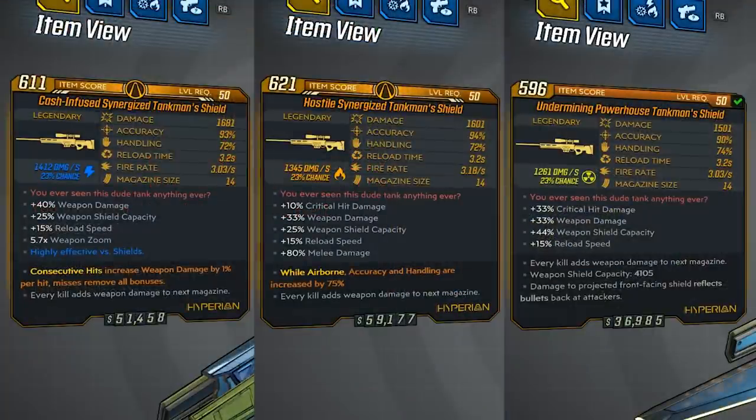I want to show you guys a comparison of three elementals that I was able to get with this sniper. The one on the left is a shock elemental, cash infused, synergized. In the middle is fire, hostile, synergized. And the one on the right is radiation, undermining powerhouse. Their damage is down quite a bit from the non-elemental at 2,400 — with these elementals we're getting anywhere from around 1,500 up to 1,600. Elemental damage per second is ranging between 1,200 to 1,400, and they all have the same 23% chance of their elemental ability. They're all getting bonuses to weapon damage, shield capacity, and reload speed, and some are getting a really good weapon zoom, critical hit damage, or melee damage increase.